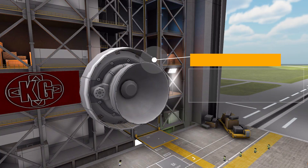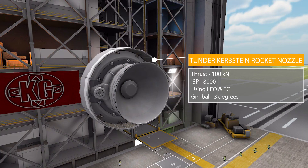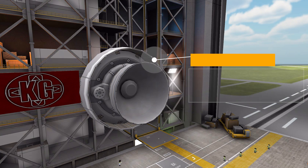The next and final engine is the Thunder Kerbstein Rocket Nozzle, which produces a much smaller amount of thrust than the last engine at just 100 kilonewtons, with an engine ISP of 8,000, using liquid fuel and oxidizer as well as electric charge. Much like the Lightning, this one also has a gimbal vector range of 3 degrees.